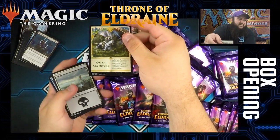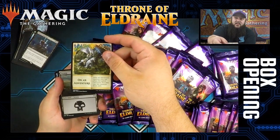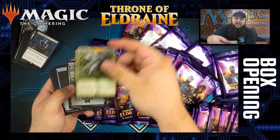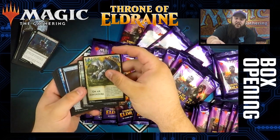Now we have an 'on an adventure' token. One of the questions floating around here at Kerwin's was: are we going to have two separate exile piles? The fact that they made a token for this is pretty cool so you can differentiate what's going on.